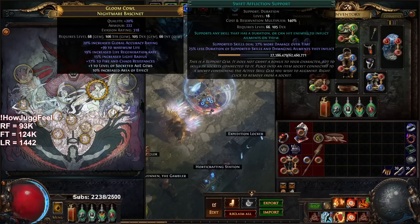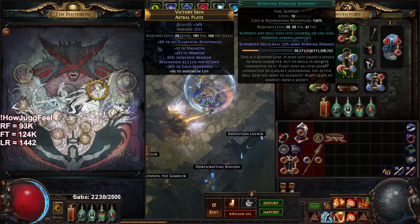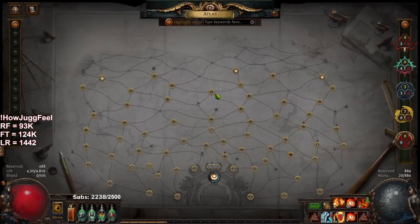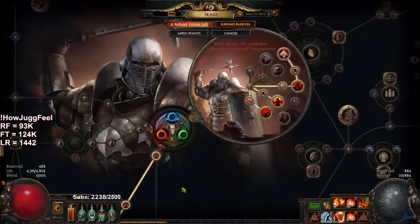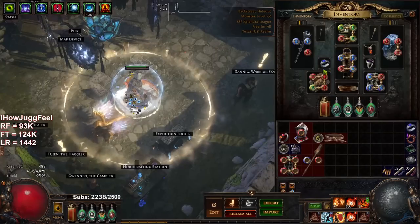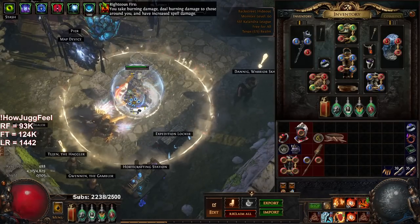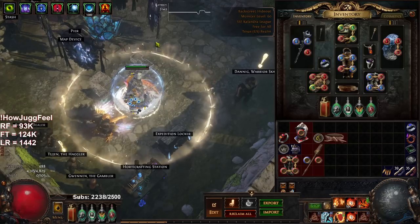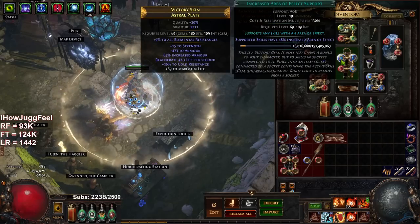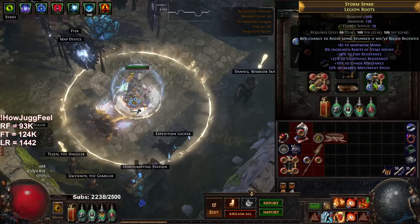For the fire trap links we've got Trap and Mine Fire Trap with Swift Affliction and Life Tap. In our chest piece we have Increased AoE, Righteous Fire, Efficacy, and a fourth link. Because of Unyielding, we get the Increased AoE bonus from our endurance charges, so the damage you see on the left isn't even accurate — we get bonus damage and AoE with endurance charges up. That's what could potentially allow me to remove Increased AoE and run Efficacy instead.